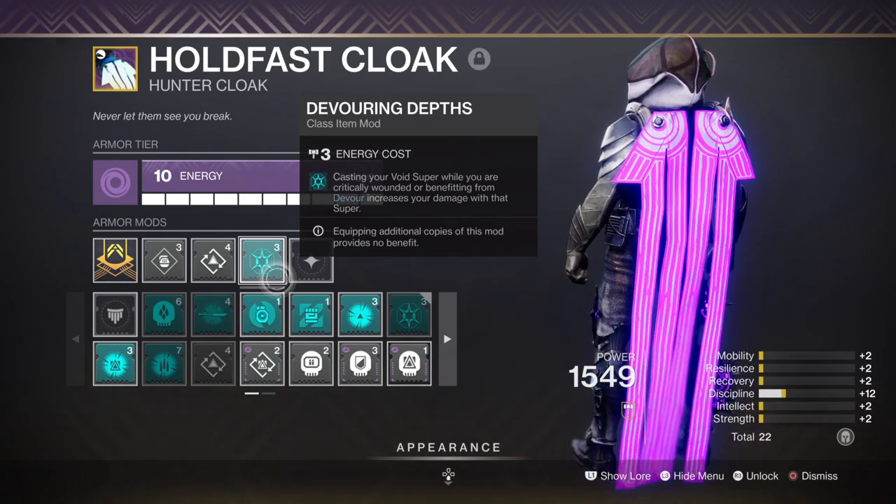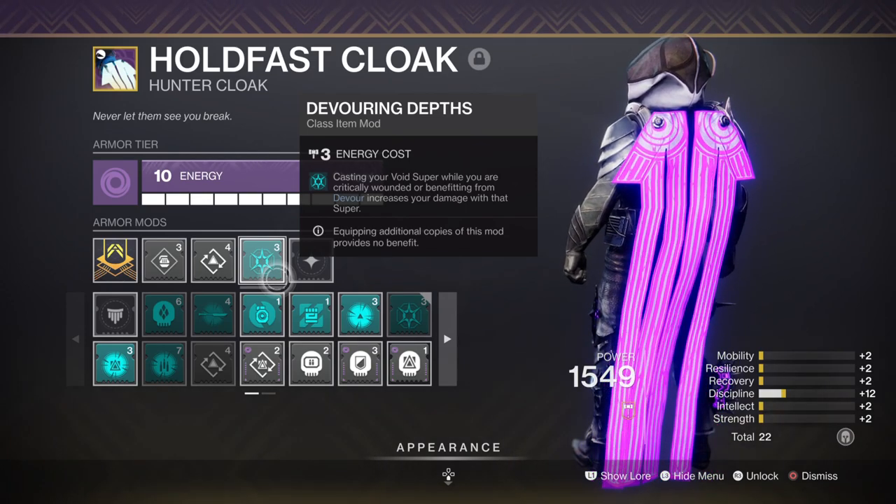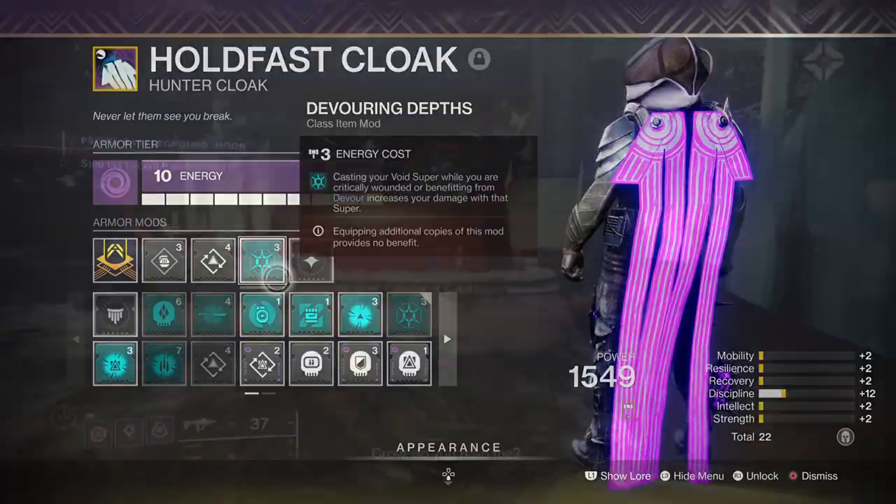For mods: Elemental Ordnance lets you proc wells which feed back into your abilities; Bound for Well extends this further; Volatile Flow turns targets into volatile void bombs; and Devouring Deaths grants a 30% super damage increase once Devour is active. Simply focus on getting your super up as quickly as possible, build the Star Eaters buff to x8, proc Devour and extend it by a few extra seconds — and you've deleted a boss.